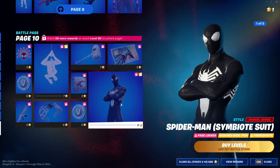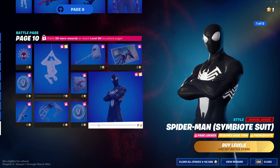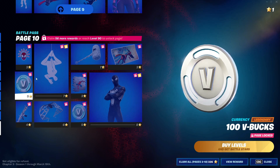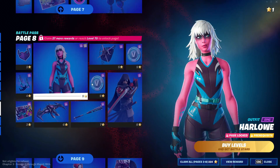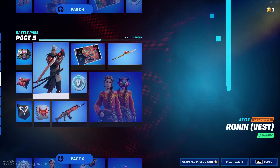Click on it and click on the rewards for it. After you do that, back out like that. Then click on every single V-Bucks icon that there is in the battle pass.